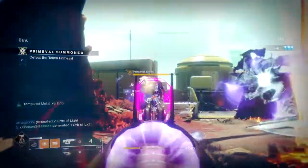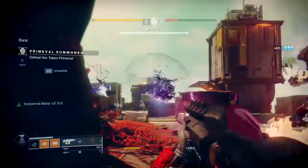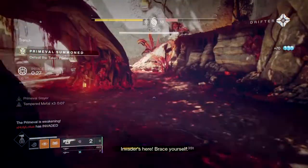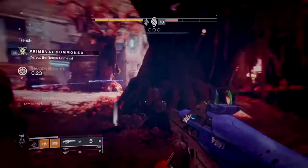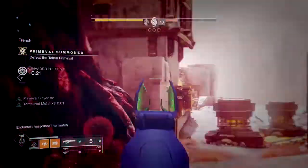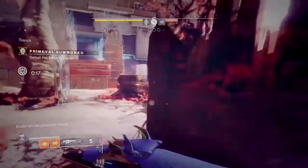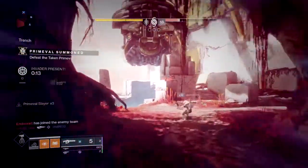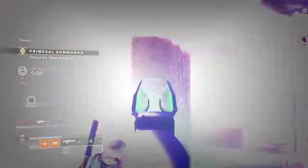Your invader loadout depends on the engagement and whether you want to be up close or at distance. Your primary should be an AR, hand cannon, or scout rifle to cover medium-range engagements. Your secondary should focus on either close or long range, so a shotgun or sniper will be most appealing. Your heavy needs to be something that can take out players in 1 or 2 hits, so a rocket launcher or grenade launcher with high blast radius would be a great choice.